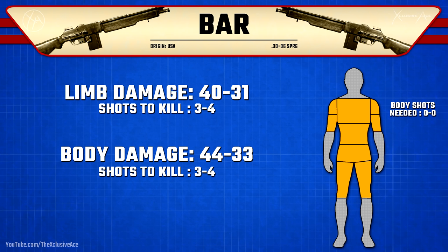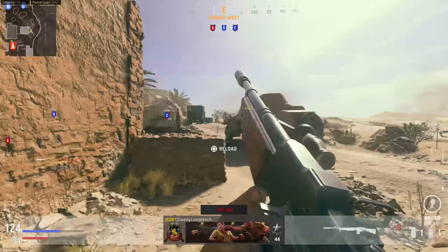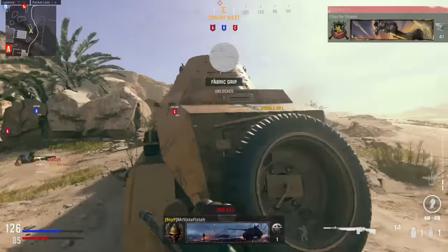However, if we look at head and neck shot damage, you can see it's 61 up close and 46 at a distance. What this means is in your maximum damage range, all you have to do is hit one shot anywhere in the body and a second shot to the head, and you can actually get a two-shot kill with this gun, which is pretty crazy.